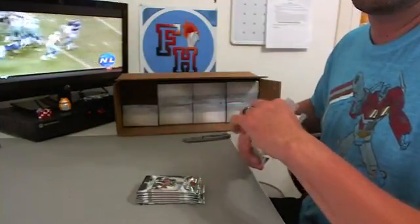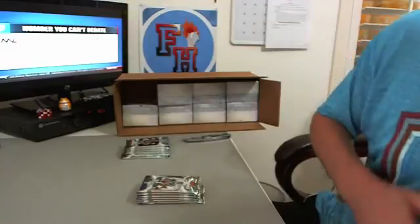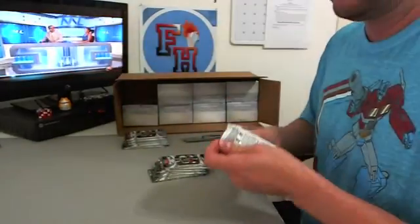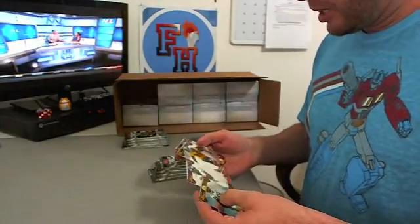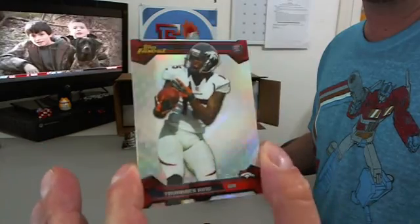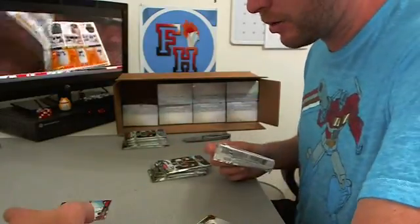Six packs in a box, guys. We got a rookie — that's a Tavares King rookie refractor. Broncos. Two regular rookies in that pack: Tavares King and Jarvis Jones.